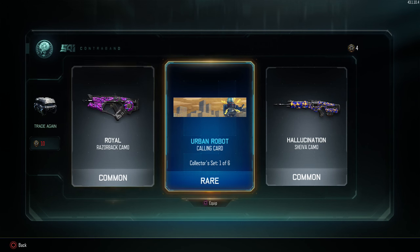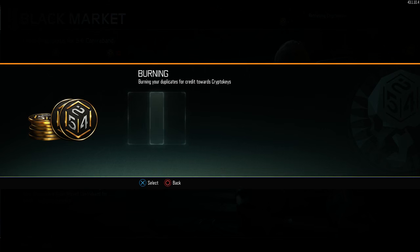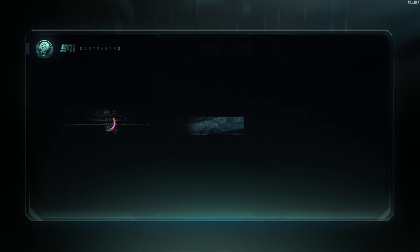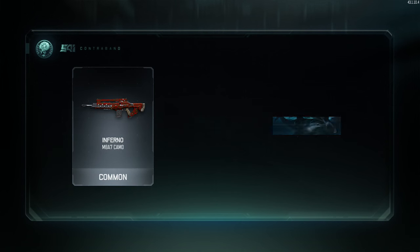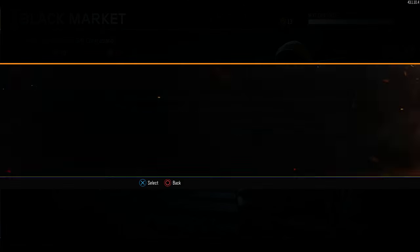Urban Robot calling card — it's a collector set, one of six. I've got 19 crypto keys so I'm gonna open two more supply drops. Phoenix calling card — not bad. We've been getting some pretty good stuff out of these supply drops, not gonna lie.